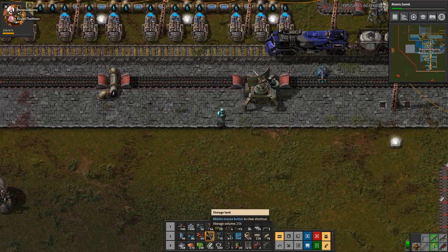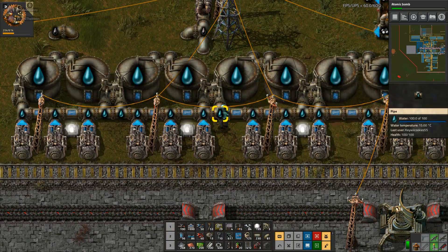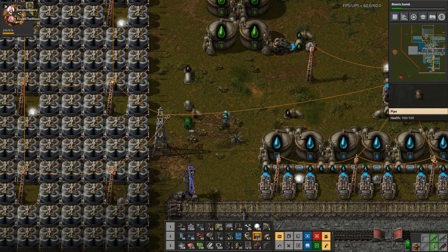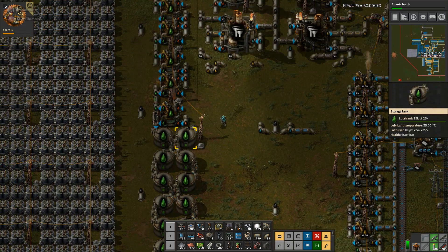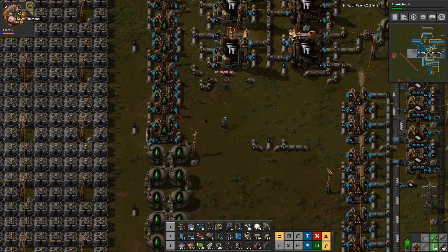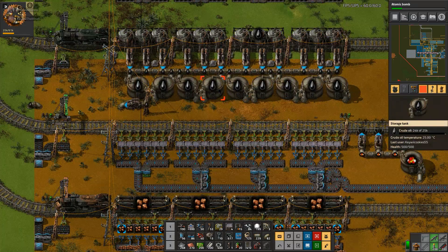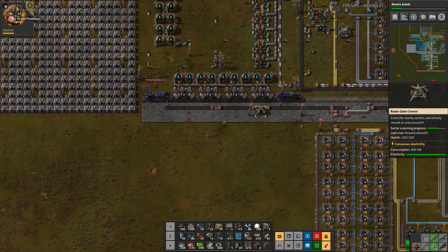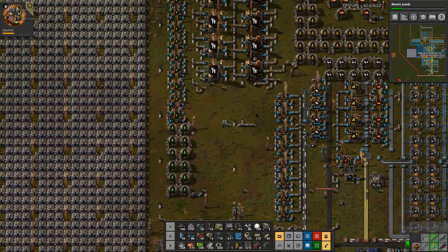Yeah, that's my next plan. Petroleum gas — yeah. It's a storage tank. I wanted to finish off the thing first. Now we're getting the crude. Which one of these was crude oil? These ones — yeah, it's up top. What it was: I had the crude oil station set up and hooked up, but I didn't have it fully hooked up. I was missing one specific pipe and was emptying out the crude oil that was down here. And there's our plastic bars going. We should be getting batteries again.